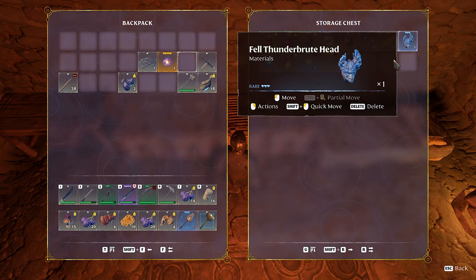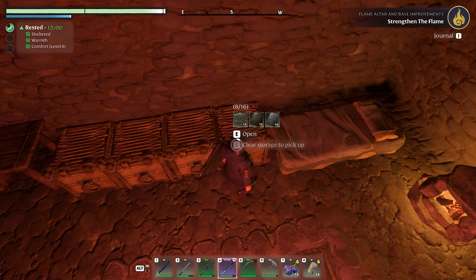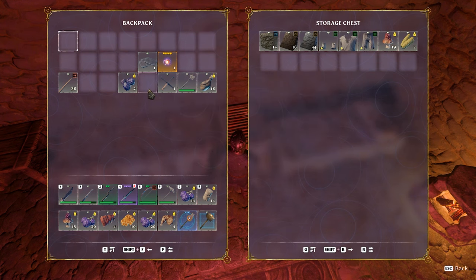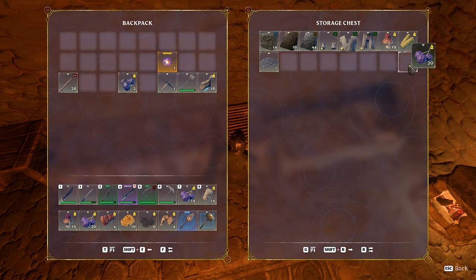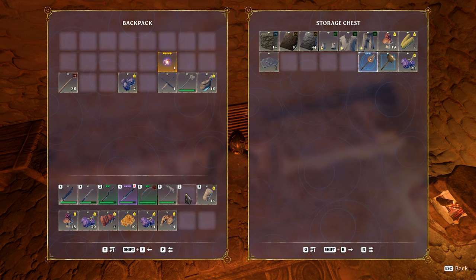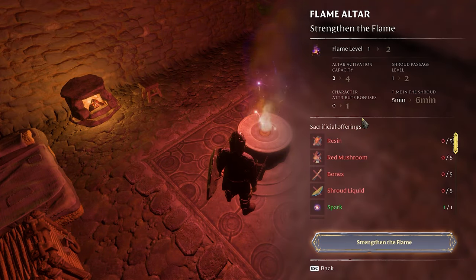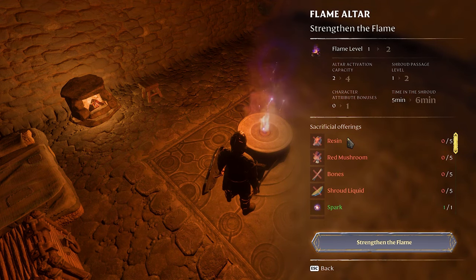I thought we got two metal plates but there was only one — rip off. I think we'll put the metal in here for now. I'm gonna take a stack of this out. Put my two things there — that should leave us a spot here. All right, I need to check what I need again. So resin, red mushrooms, and bones.